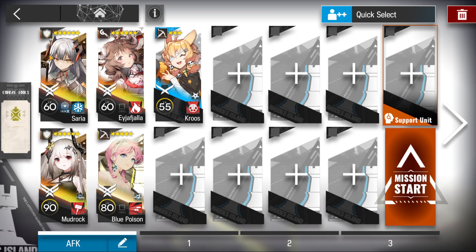So this is the squad: basically a Medic Defender, Mud Rock, Aya, and your best sniper. Exozyne Module 3 can also do it, but because I don't like Exozyne, I'm just gonna bring two snipers.